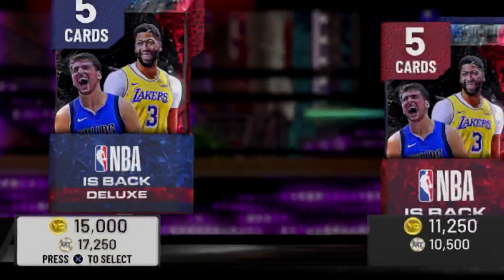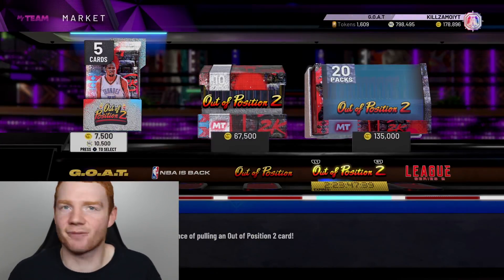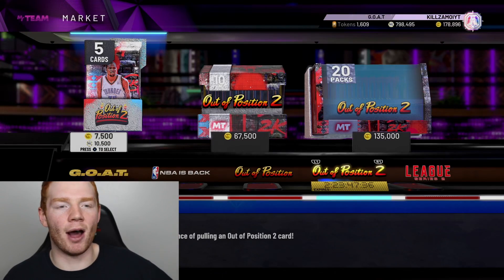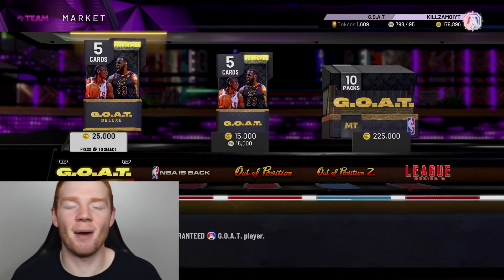Man, I can't believe it's been like four days since I uploaded. We haven't done that for like four months or something. But yes, I am finally back. And today, 2K decided to release some re-release packs into the store. So we've got the NBA's Backpacks, which we've opened like quite recently. But then we've got the Out of Position 1 and Out of Position 2. Now, I was thinking about opening these for a pack opening, so I just opened up one and pulled a Galaxy Opal. So I was like, these must be juiced. That's why we're here now, about to open them up.